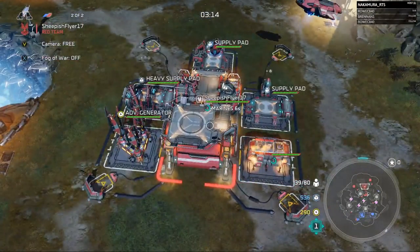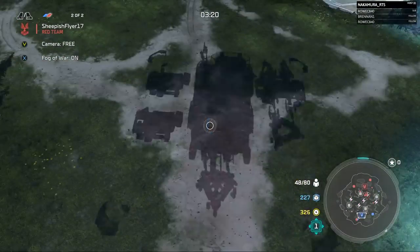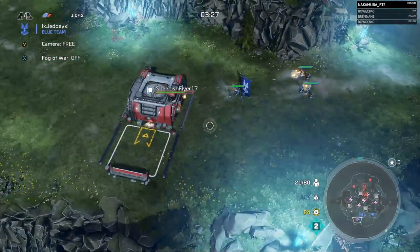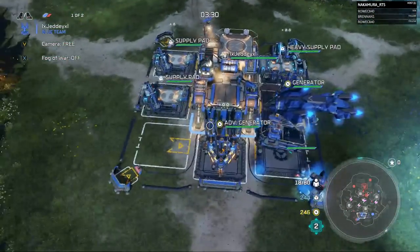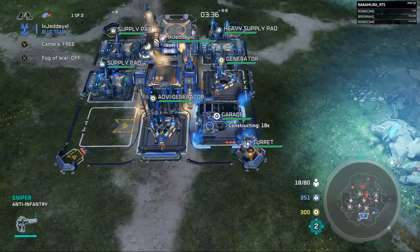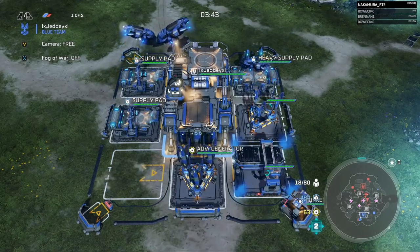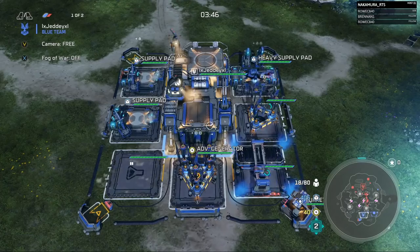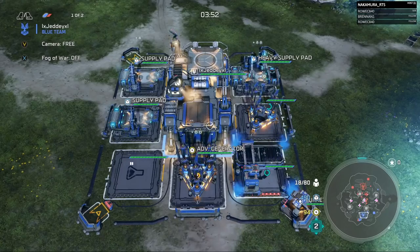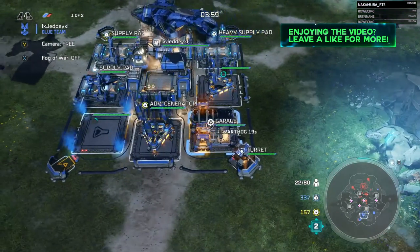It's going to be really tough. Sheepish should have already seen the quick tech — he had a Jackrabbit going right past the base, so he should know about the second generator too. This is going to be troublesome for Sheepish though — he's got a terrible economy, only one generator, trying to pick up power nodes on the map. If Jetty can hold off this initial push from Admiration, then Jetty will probably get a good steamroll going. The army population difference is 57 to 24 at the moment.